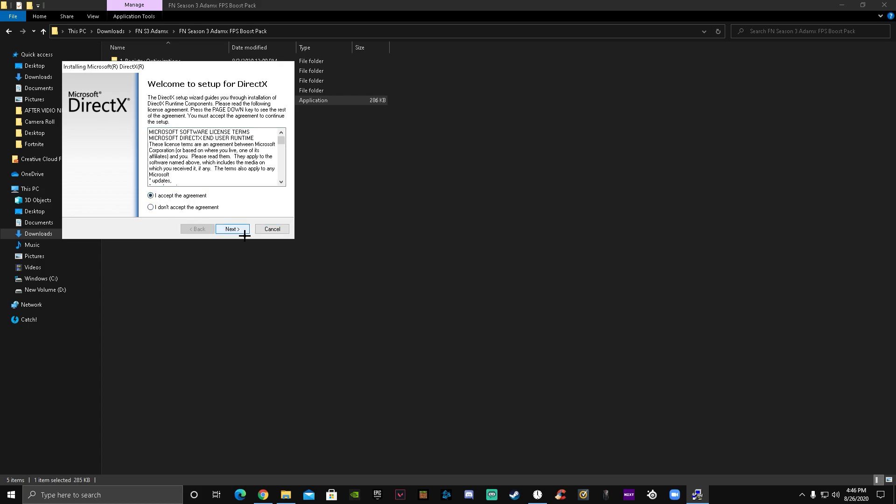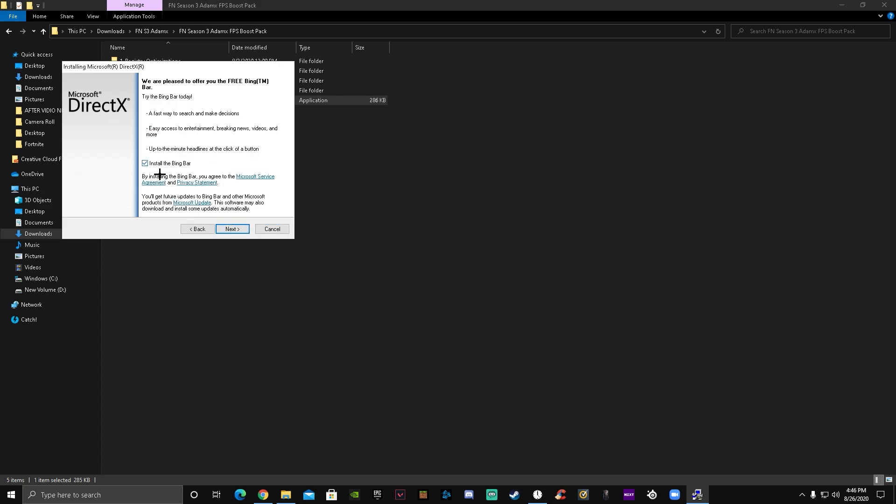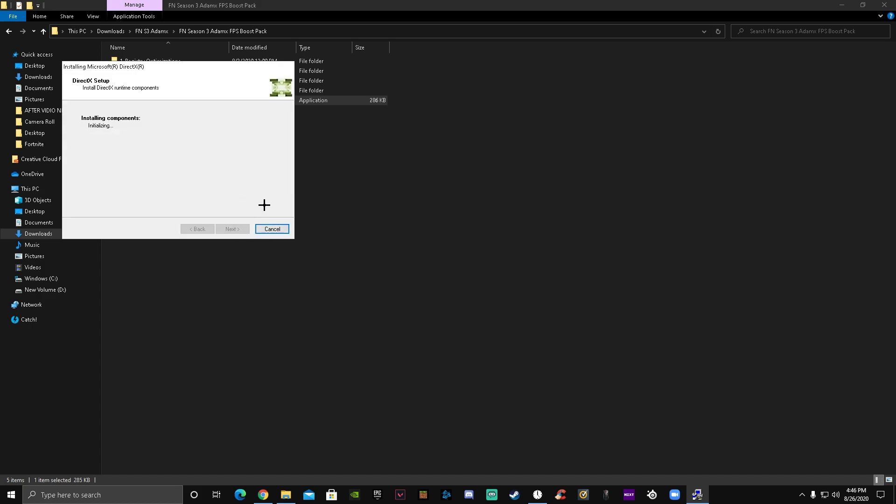Just click yes, accept, and uncheck — untag this install bar because it's just gonna make a big toolbar and it's just not worth it. Just click on next because it's gonna install fast for me because I already have it. For you guys it might take some time because you guys don't have it downloaded yet. If you guys have already downloaded it, that's really nice, good job.